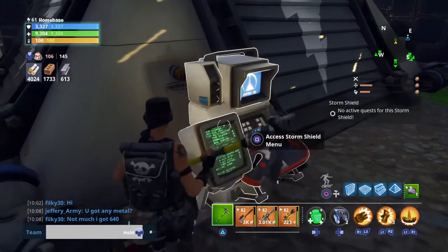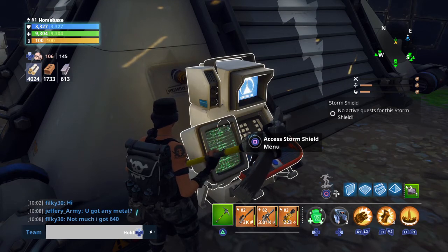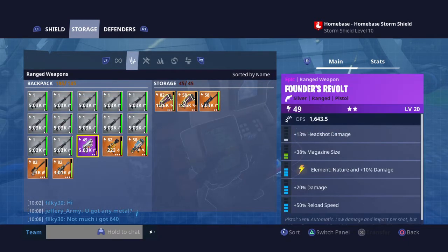Today I'll be showing you how to get unlimited storage in your storm shield menu. What you want to do first is go to the storm shield, go to storage, go to your guns, and then press to go to swap by name.